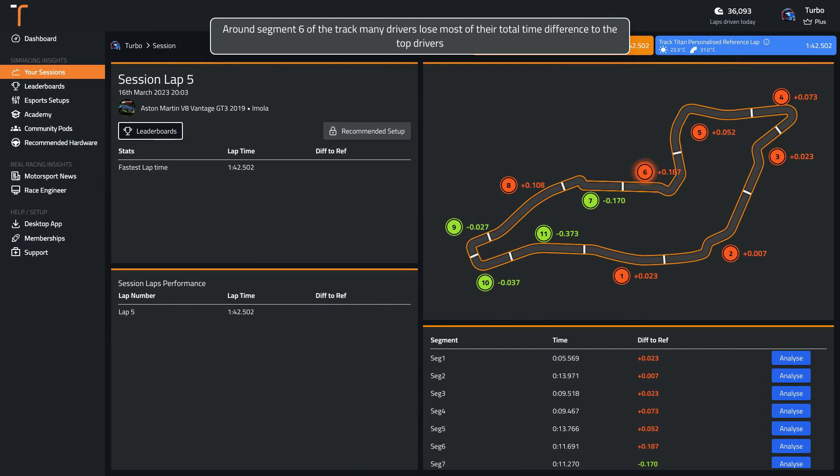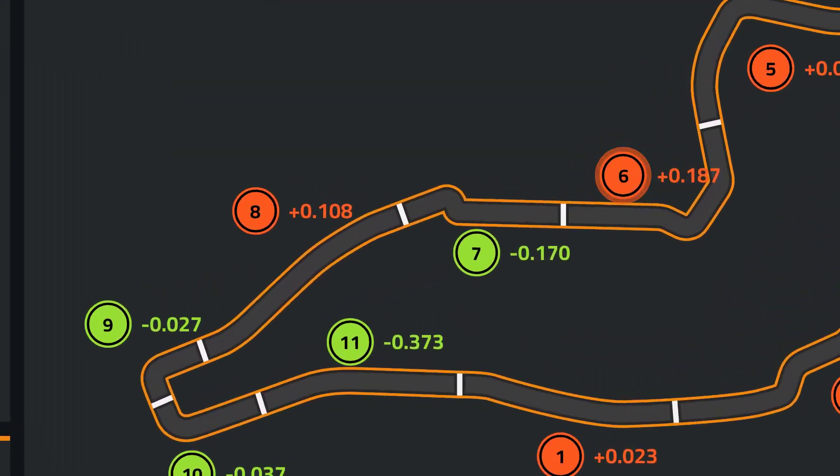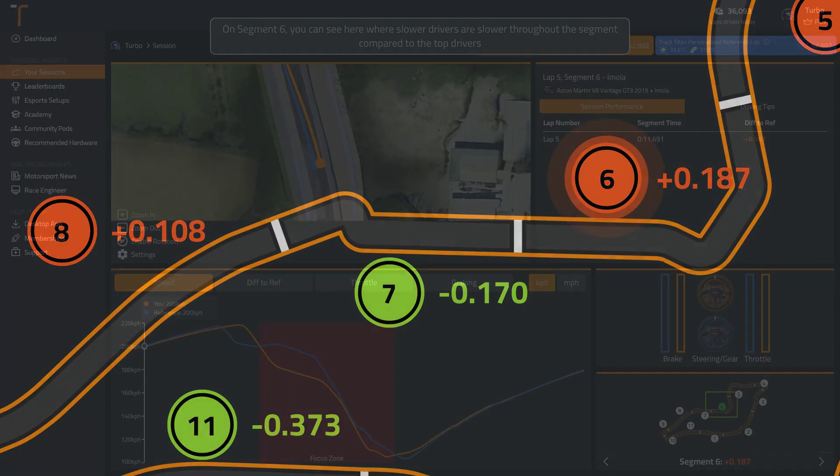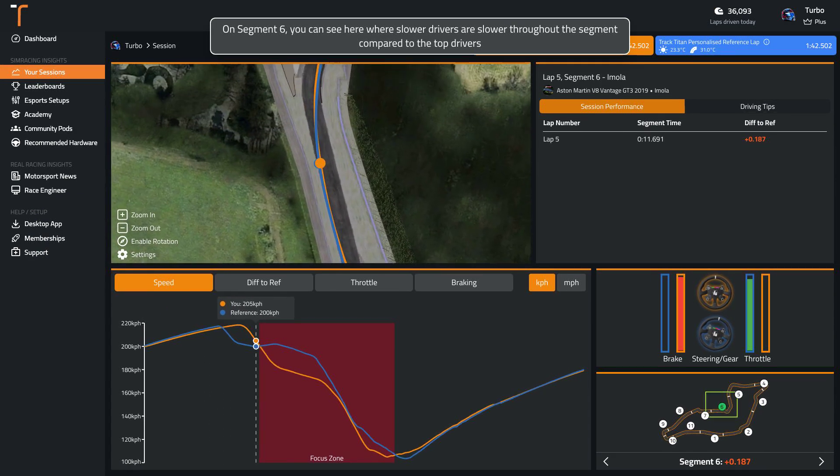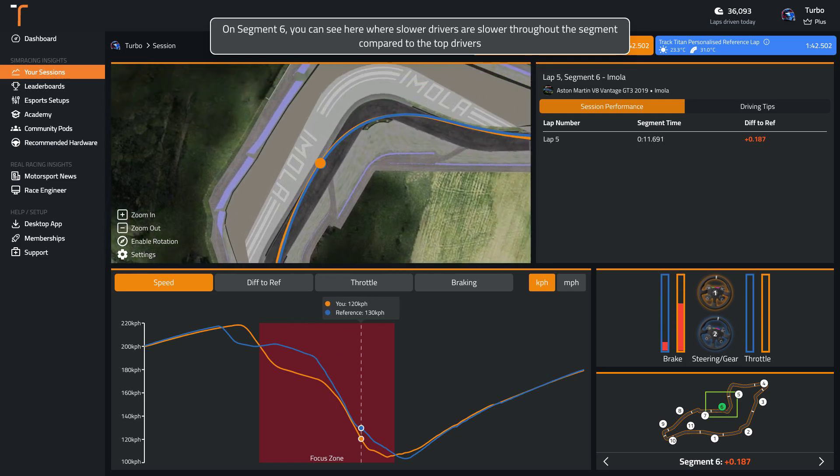Around segment 6 of the track, many drivers lose most of their total time difference to the top drivers. You can see here where slower drivers are slower throughout the segment compared to the top drivers.